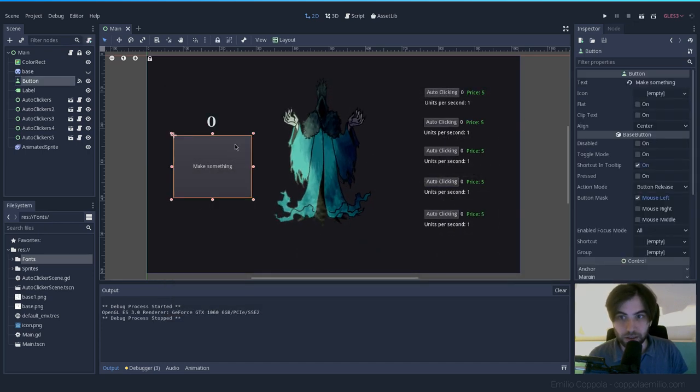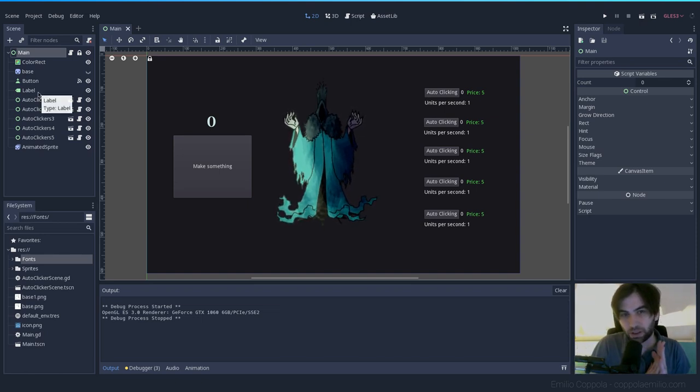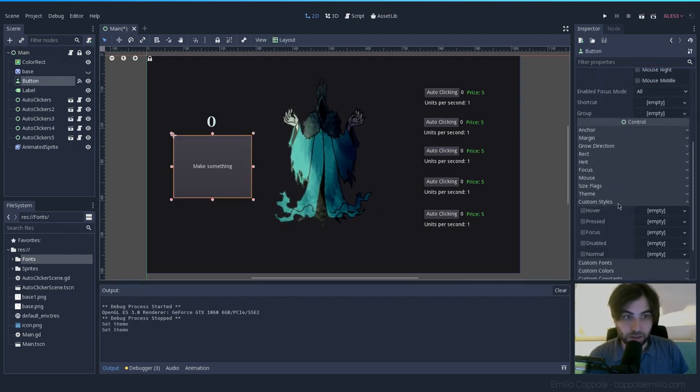Now let's continue styling this button. When you have one of these buttons you can either use a global theme, which applies changes to all children, or a custom theme just for that button. I'm going to do one specifically for this one because the button you click all the time should look different from the rest. To do that, go to Custom Style.